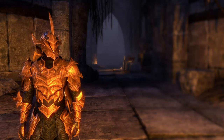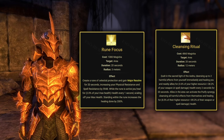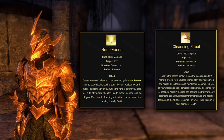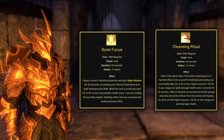Templars have access to a decent amount of healing over time abilities, such as Cleansing Ritual and Rune Focus. Because both of these are effects placed on the ground, Templars are better at non-mobile fights where they can stand their ground, otherwise they'll be forced to recast these abilities frequently as they move.